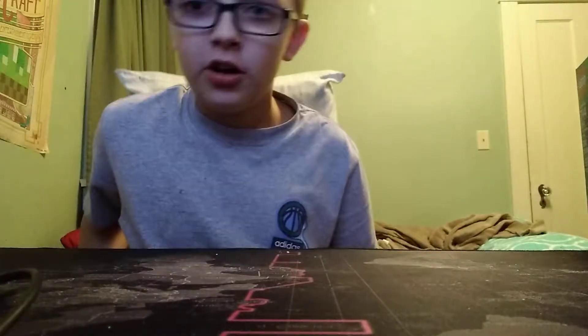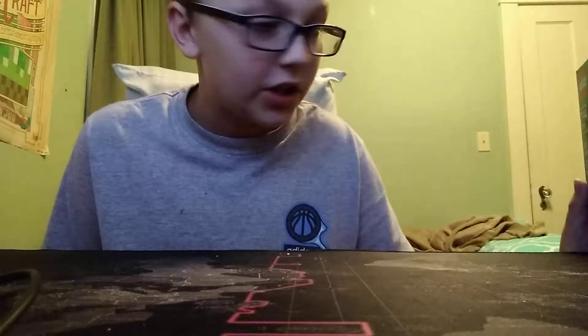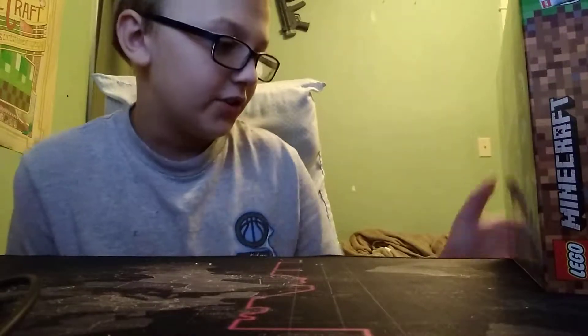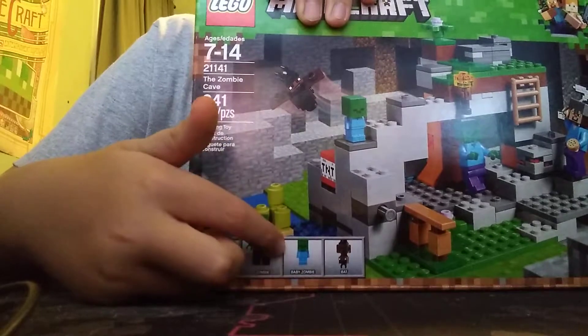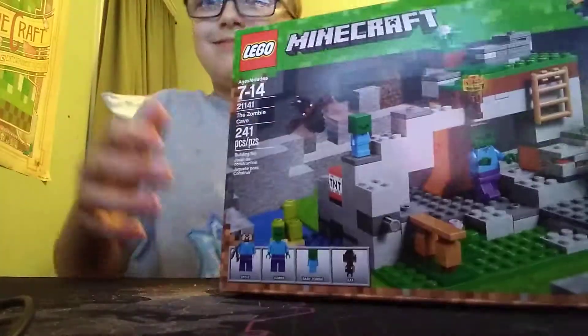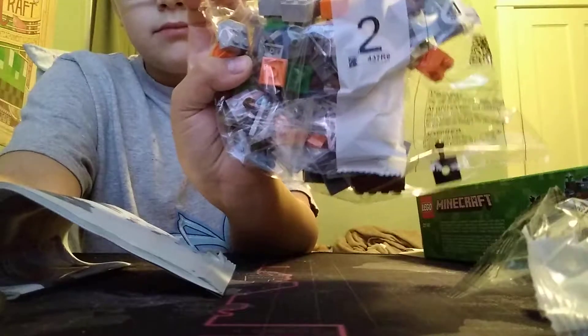Hey guys, welcome to another YouTube video. Today we are doing a really small set because they don't have enough money to buy bigger stuff — we're doing the Zombie Cave. It comes with Steve, a zombie, a baby zombie, and a bat, and I got the bag with all the cool things in it. Let's get started with bag one and bag two.